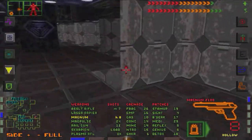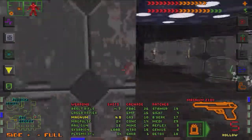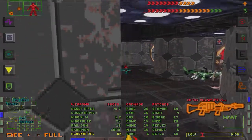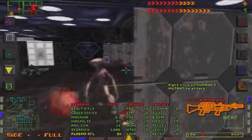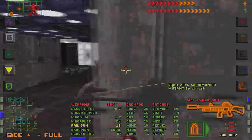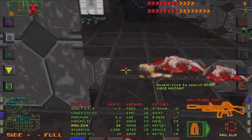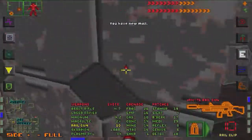Zero percent. Shodan security door should give us no problem now. There's a big bastard over there. Stay away from me - Plasma!